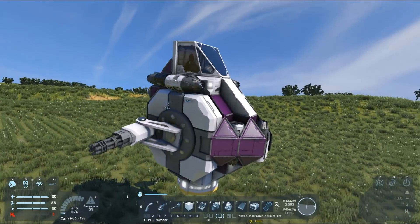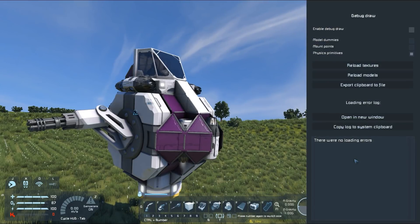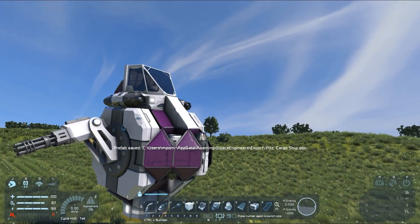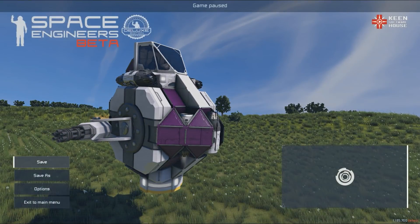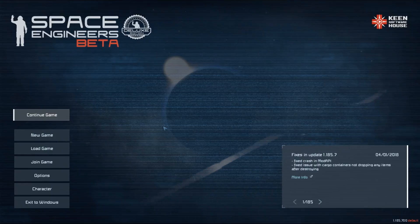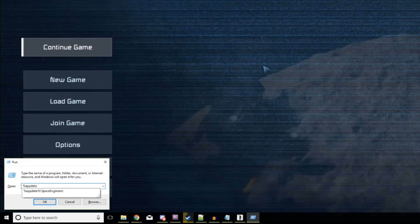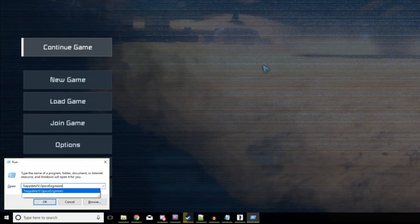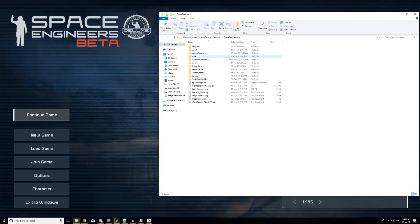Now that we've got our ship all ready to go, we can press Ctrl+C to copy it, then press F11 and we need to Export the Clipboard to File. You'll see that it's now exported it as 'Pit's Cargo Ship.sbc'. With that done we can exit our world and get ready to actually make this mod. The first thing you're going to want to do is press Windows+R and then type in '%appdata%\Space Engineers'. It should appear as an autocomplete — press Enter and now we're in our Space Engineers folder.